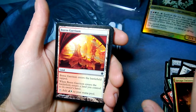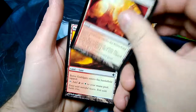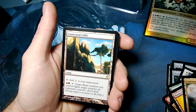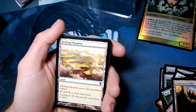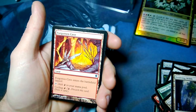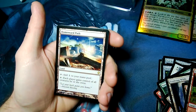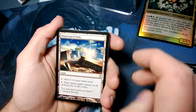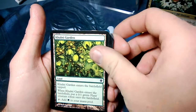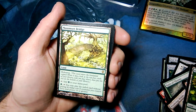Boros Garrison — enters the battlefield tapped, return a land you control to its owner's hand, adds red and white mana — that's pretty cool. Boros Guildgate, Command Tower, Contested Cliffs, Drifting Meadow, Evolving Wilds, Forgotten Cave — you can cycle that card. Gruul Guildgate, Homeward Path — each player gains control of all creatures he or she owns. Jungle Shrine, Mossfire Valley, Mosswort Bridge with Hideaway — when it enters the battlefield tapped, look at the top four cards of your library.